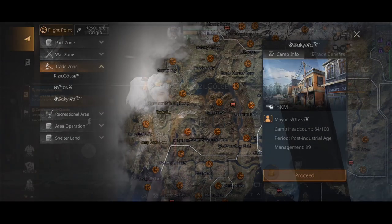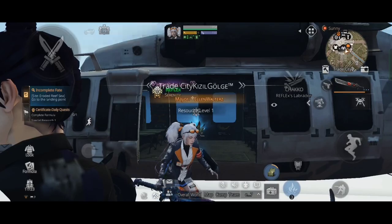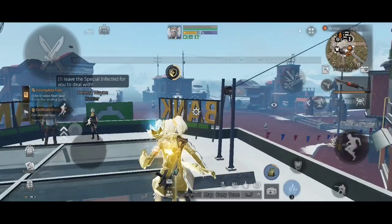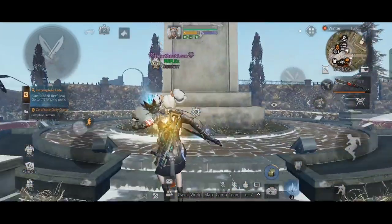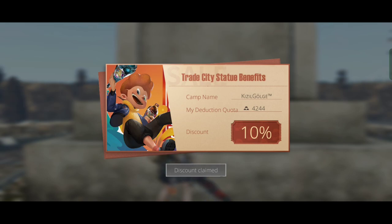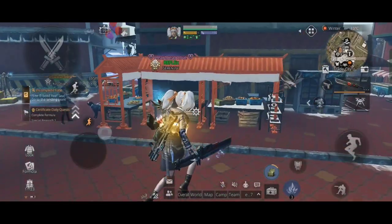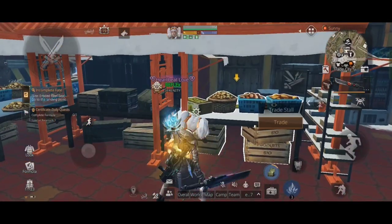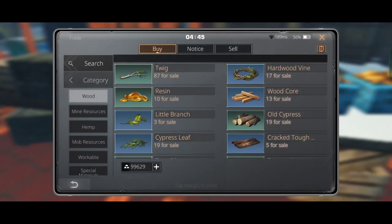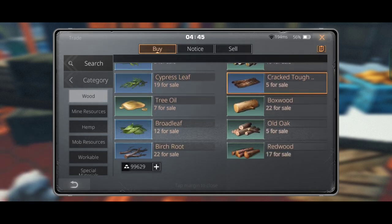When purchasing from a trade city you will get a discount of 3,000 to 5,000 gold bars according to the rank of the trade city, and you can also obtain benefit boxes after trading.